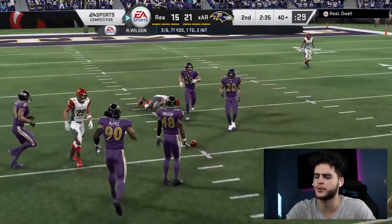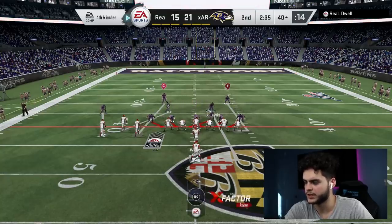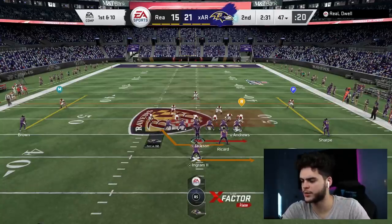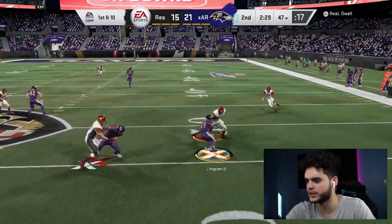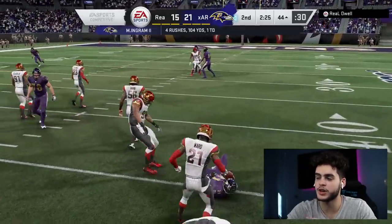He just dropped a wide-open pass. I'd be livid — fourth and inches, wide open. All right, I'm blitzing the hell out of him. I know Adry's got great man coverage so he should lock him up. There we go, got the sack! All right, gonna break out the triple option — go Mark Ingram. Mark Ingram has been feasting; I could be using him more but I really want to showcase Lamar. Mark Ingram's been feasting — evasive juke! Wow, this Mark Ingram feels really great.